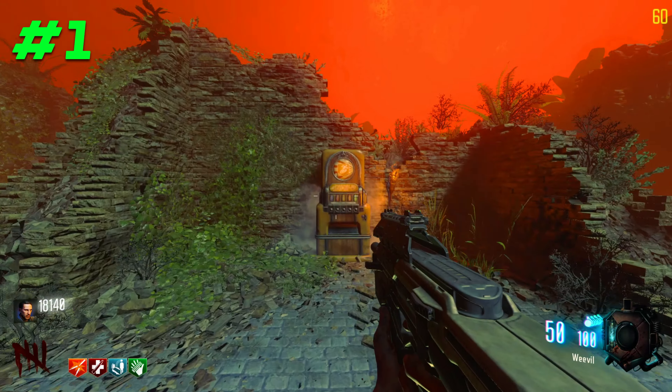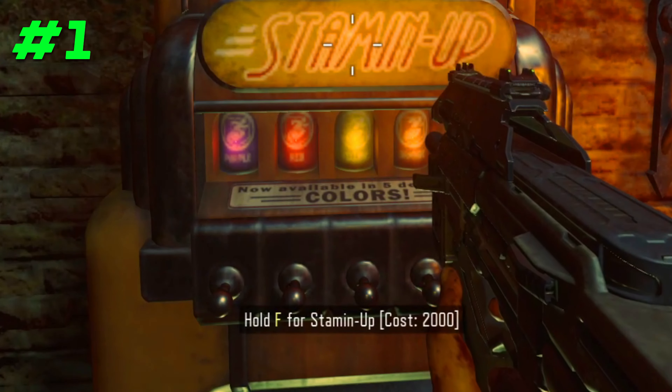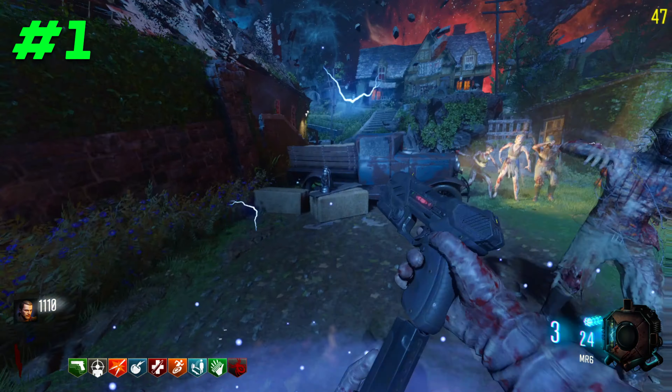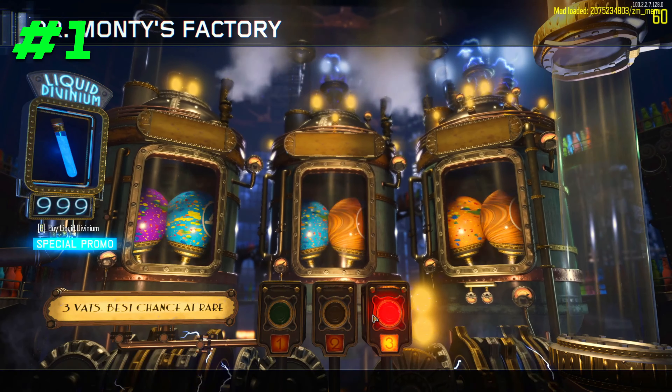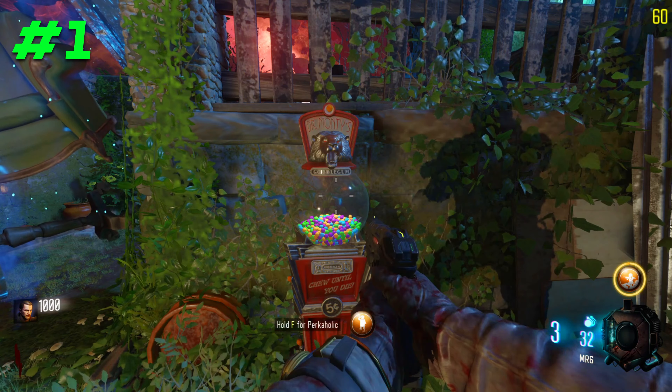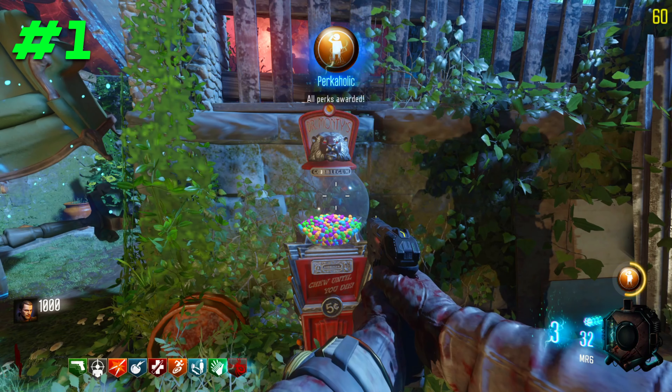In Zombies, when grabbing a perk, there's a 4-perk limit where you can't grab any more perks. But there is a workaround, and it's by grabbing a goblet gun called Perkaholic. You can retrieve this goblet gun by either getting it from the Gobblegum stash, or if you're lucky, you can get it from Dr. Monty. When you have one, go into a zombie match, go into the goblet gun machine, and once you get Perkaholic, you'll see that you have every single perk in the map.